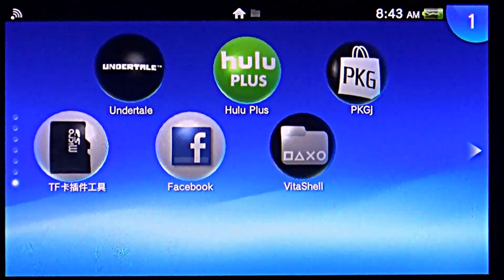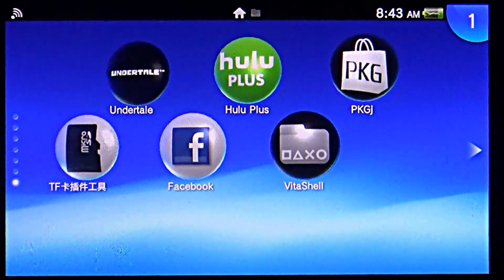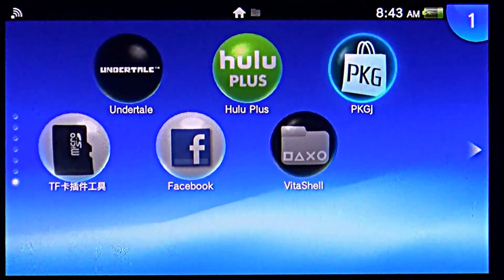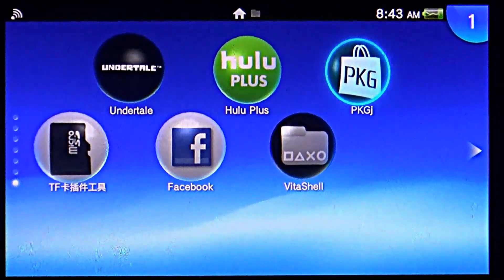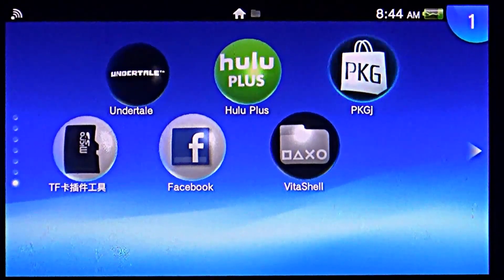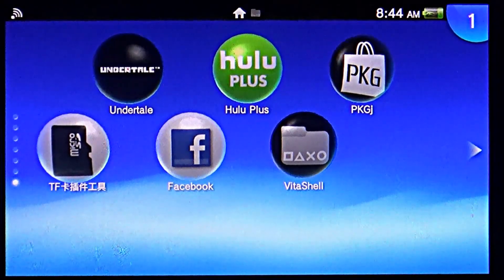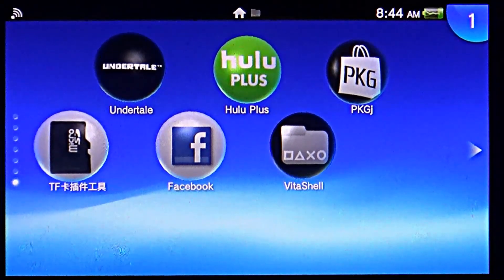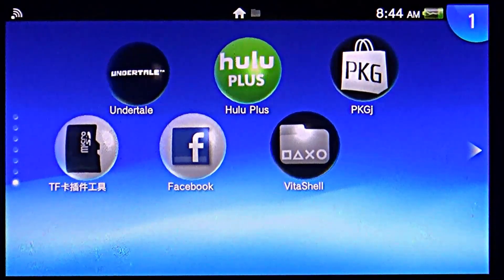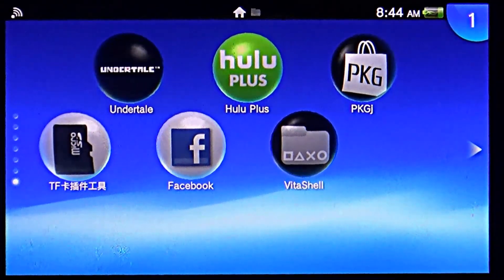Welcome back to So That's Gaming, this is Laramis with just another quick update video for PKGJ. There's been a couple of updates — last video we updated to .13, but since then .14, .15, and .16 have been pushed out in rapid succession. Version .14 brought the ability to download and install PSP games, which a lot of people have been wanting.